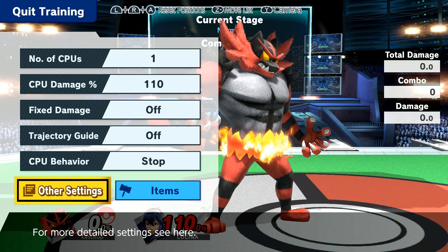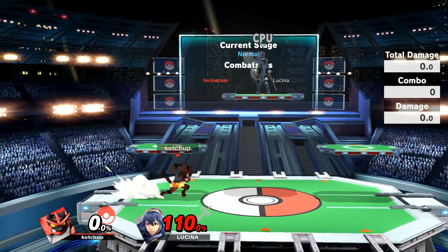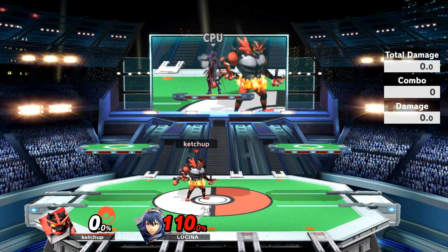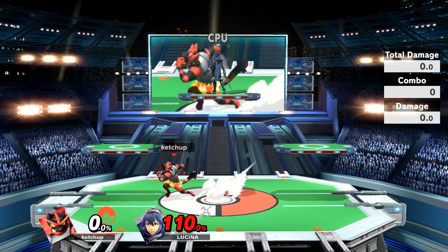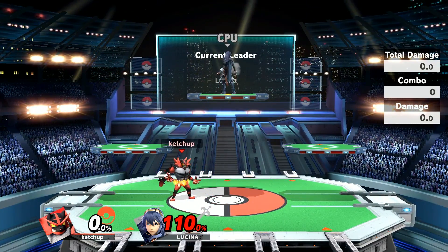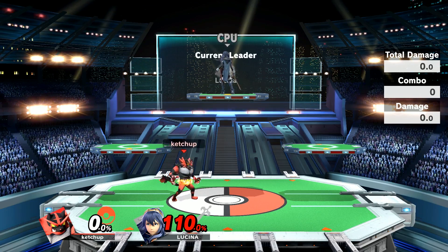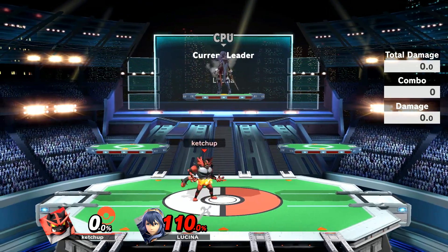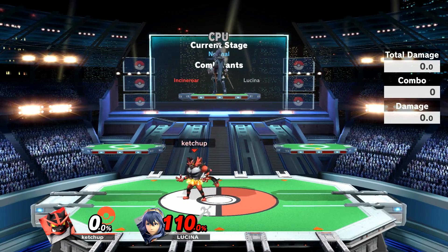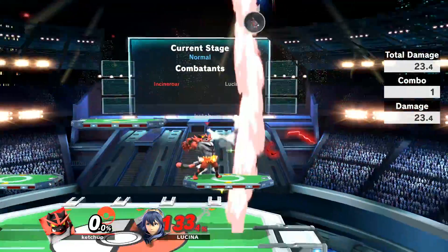It's significantly better than it was because this move used to be surprisingly weak for what it offered. This means Incineroar has another kill option — if someone messes up on his shield, you can up smash out of shield. In Smash Ultimate, defensive options are weaker and dropping your shield before attacking is much slower, so you can't punish a lot of things that way. But if you can jump out of shield, which is faster, you can jump-cancel up smash — that's a viable kill option.